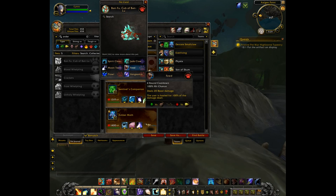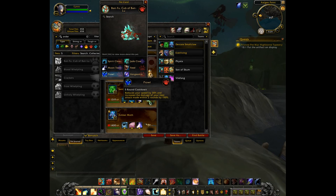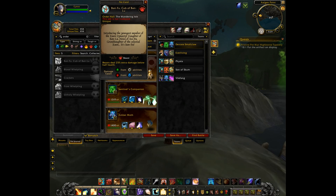You can see he kind of has some monk-like abilities which sound pretty cool, and as you can see it's from the order hall wandering isle.